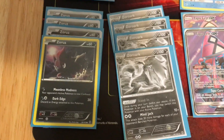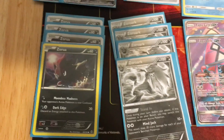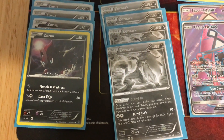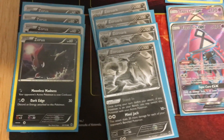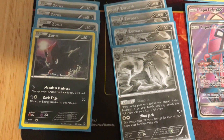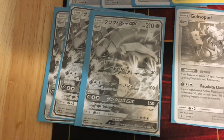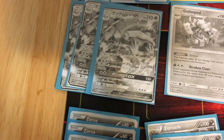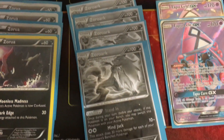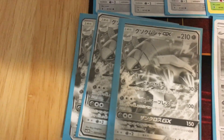You run two Vulpix as the starter and Zorua for the Stand In ability. Stand In allows you to switch your active Pokémon with Zorua. You want Zorua with a Float Stone on it. So what you do — let's say Zorua is your active Pokémon — you use the Float Stone for free retreat to get into Golisopod GX, use its first attack for 150 for one energy, then use Stand In to make Zorua the active again, then Float Stone into a different Golisopod and repeat.